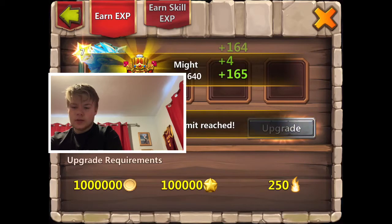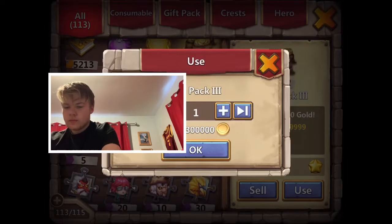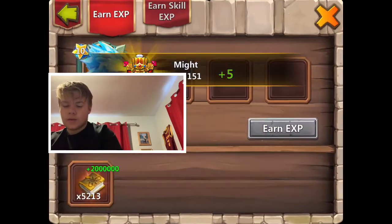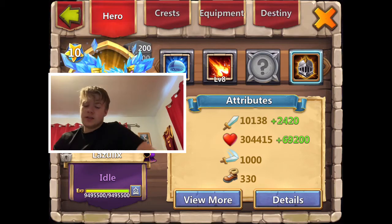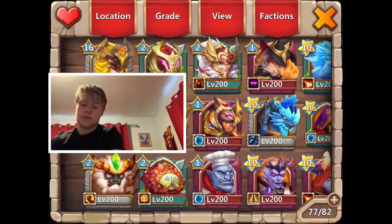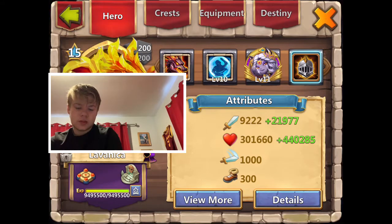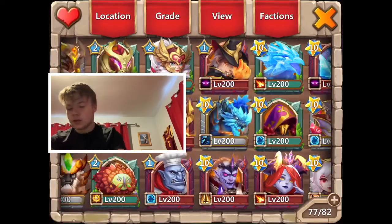Look at all that might - we just gained like 1K from that one thing. And we have a maxed out Lazu - 10,000 attack, 304,000 health. Yeah, that's actually pretty good. Let's see how much Saint has - wow, she's got more than Valiant Saint. Saint is normally - I think that's more than Lavanica. Yeah, that's more than Lavanica.